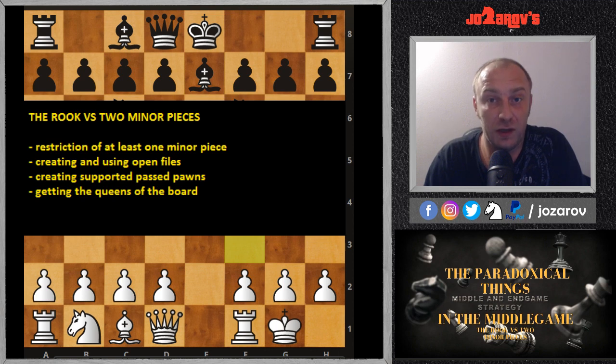The second principle is that you have to create open files for the rooks. There's no way you should give up your two minor pieces for the rook if you don't create open files. You need open files so the rook can infiltrate on the second or seventh rank and play very actively.